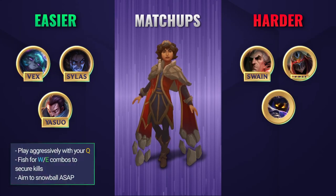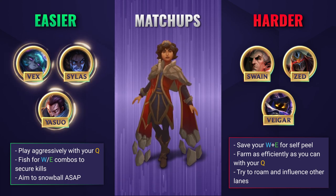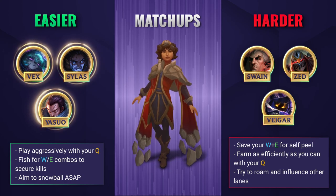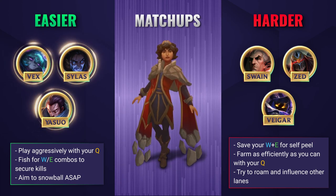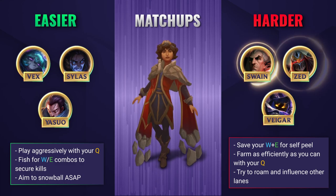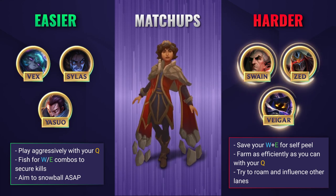In easier lanes, you'll be looking to abuse your advantage by playing really aggressive with your Q and poking your enemy as much as possible to try and get them into kill range. Aim to land that WE combo as well, as it will deal some really good damage, stun your enemy, and allow you to hit them with some more Q damage. Try and trade every time you have Electrocute up and get those early kills if you can. Taliyah snowballs exceptionally well, so that's the main goal in easier lanes.